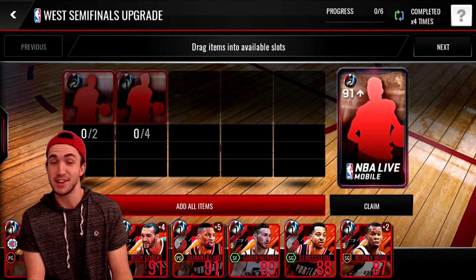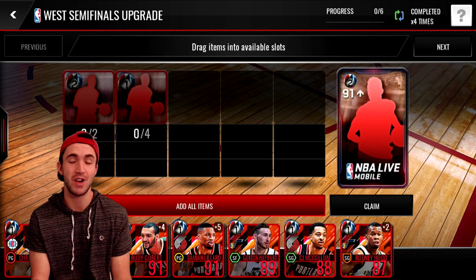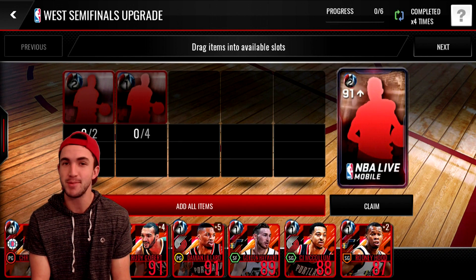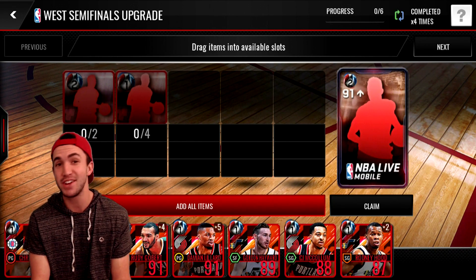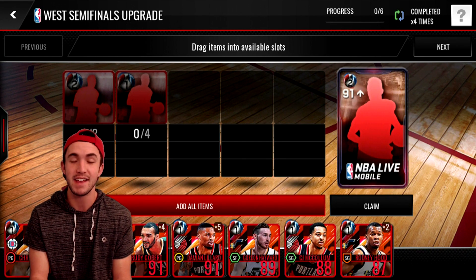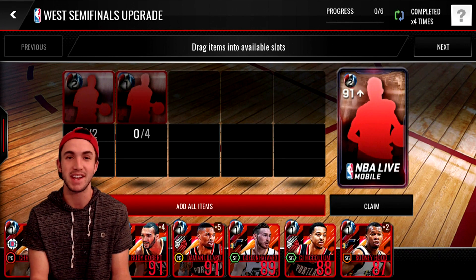If you guys got anything better than that out of these packs, let me know. I didn't even know they went up to a 94 — I guess I should have expected that since the highs for the first round was 93. I'm pretty happy with that Kyrie Irving pull. Let me know if you guys want to see some gameplay with that. Thank you to all of you who subscribed earlier in the video — I really appreciate that. Make sure you like and comment which players you got from these packs, and I will see you guys next time.